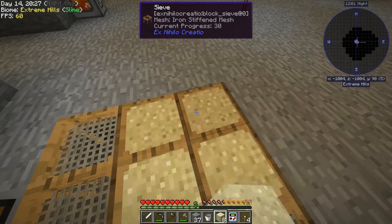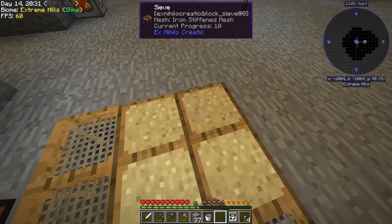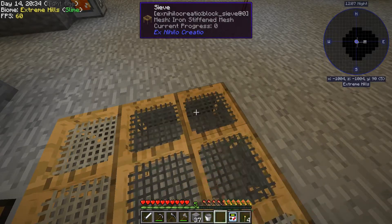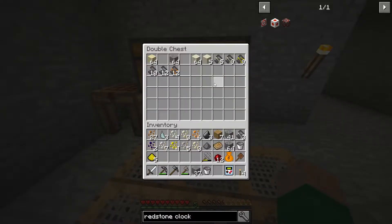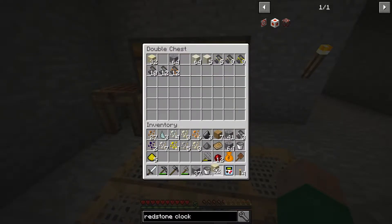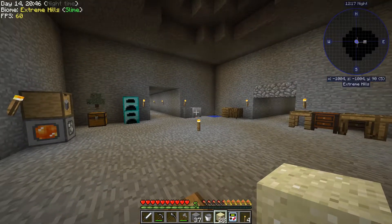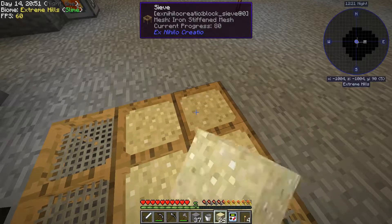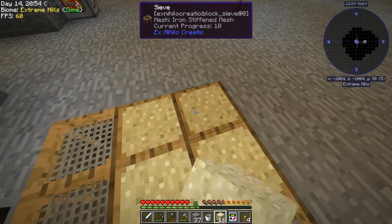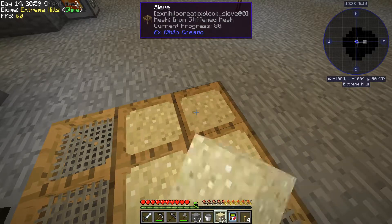The next thing I want to do is automate the lava production to feed the smeltery. Right now I'm having to manually dump buckets of lava. I'm putting stone in the barrel over there, pulling lava buckets out, and dumping those into the smeltery. I'd like to automate that so I don't have to deal with it.